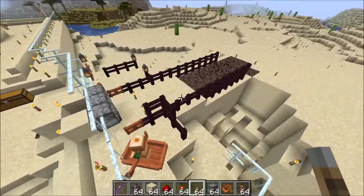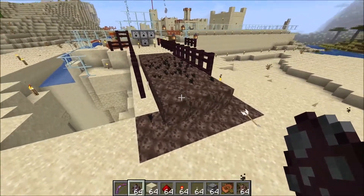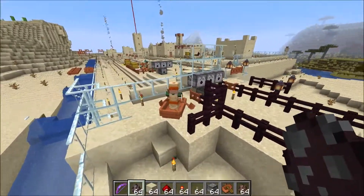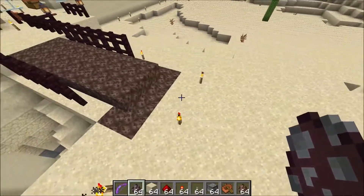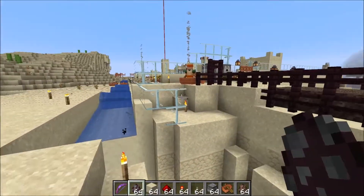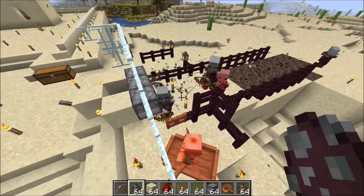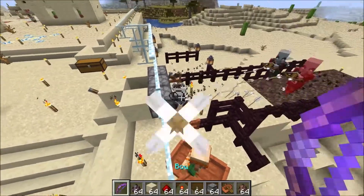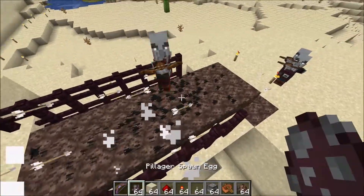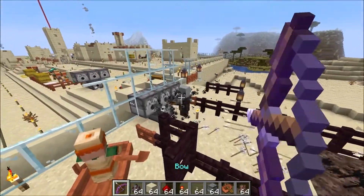Let me show you how this works in action. Right now we have an ice trap here and a bait along the wall. We'll spawn the pillagers in — it does take some time, but if you have a bunch of arrows this trap is very useful.